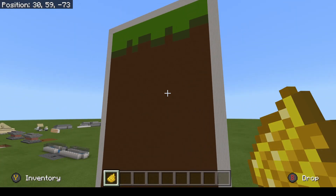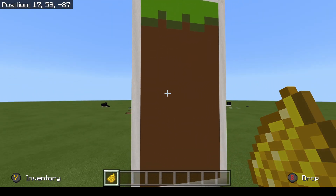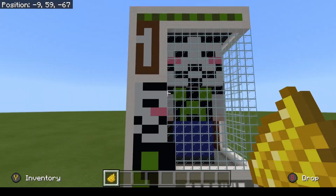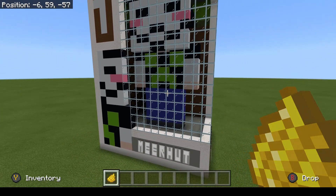That looks like a dirt block — that's some Minecraft thing that I don't really know about but I like to talk about a lot. Here it is, and — floppy banana!